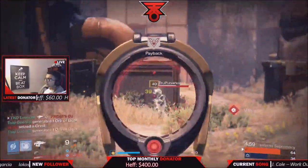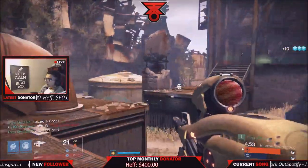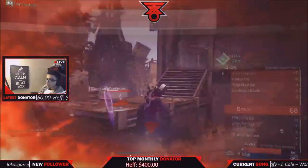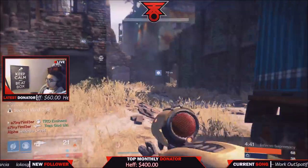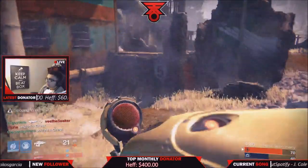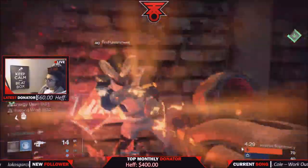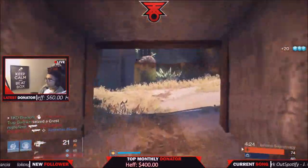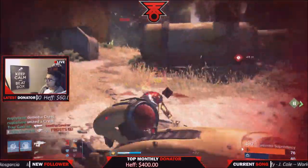The Vex Mythoclast first came out in Vault of Glass, Destiny's first raid. This gun would only drop randomly after you beat the final boss, Atheon. Back in the day, we used to cheese Atheon — push him off the map for an instant kill. It was a lot of fun. Bungie has since prevented most of those glitches, but we're definitely going to be finding and showing fun glitches here at TKO Gaming.